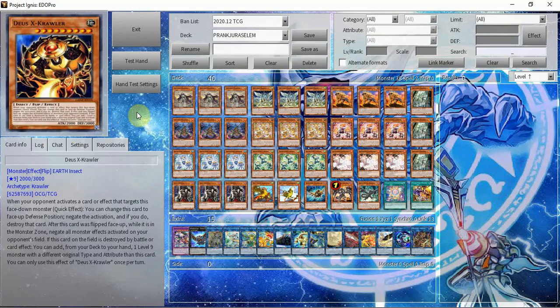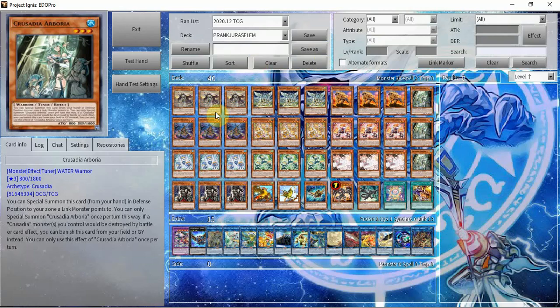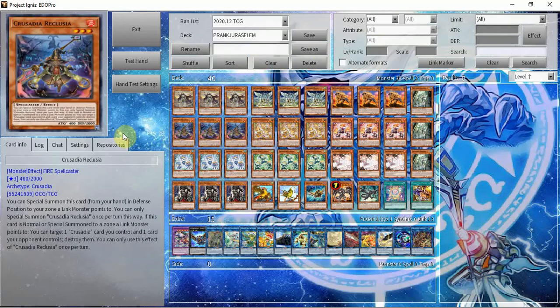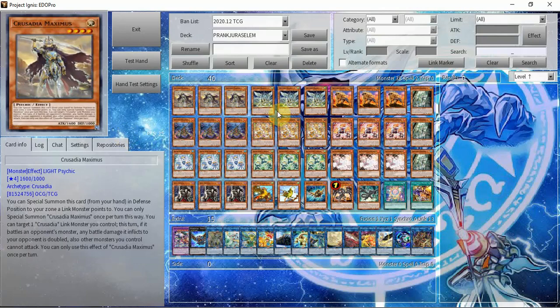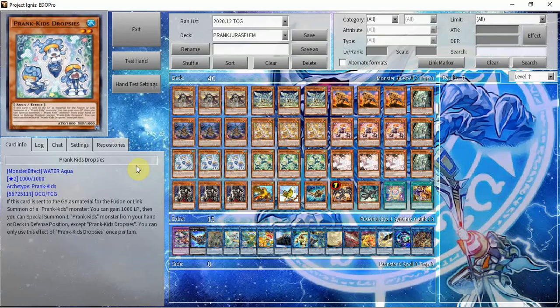We start off with three copies of Maximus, Draco, Leonis, Arborea, and Recluse — every single Crusadia monster at three. Full combos require any Crusadia plus any Prank-Kid monster, so you're very consistent: any one of your 15 odds plus any one of your 12 odds. Even if you don't have a Prank-Kid, it's a bit more hand-heavy, but you still end on Infinite Gates, which is pretty cool.